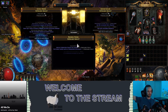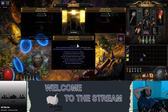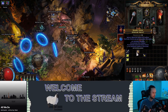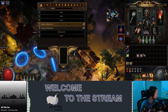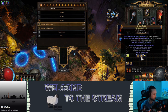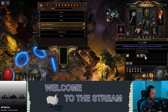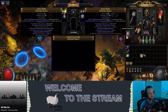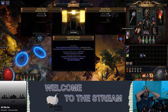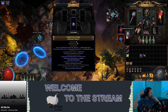Alright, final step — recombinator. We've got increased strength, increased attributes, and increased strength. Let's go — strength, increased attributes, increased strength... oh!